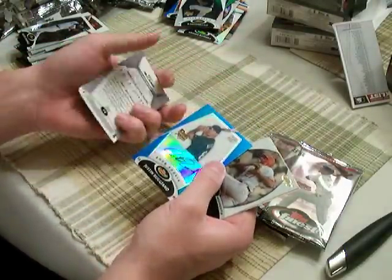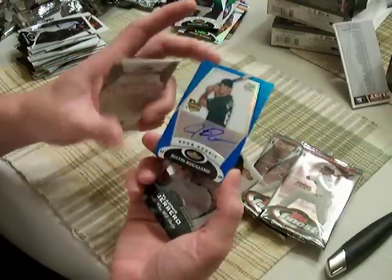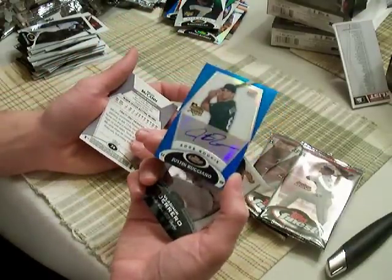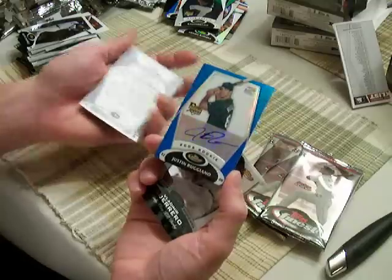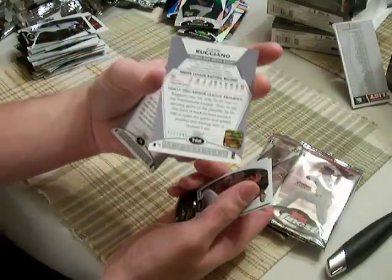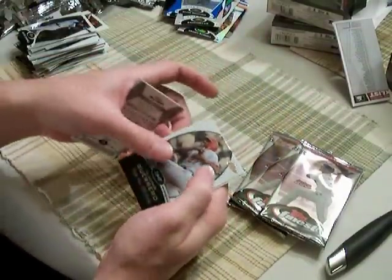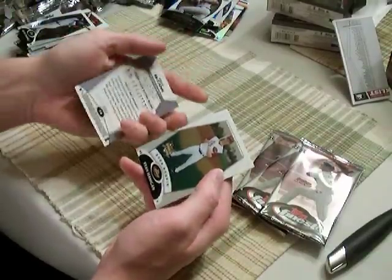The card just stuck together. Justin Ruggiano — another young Tampa Bay guy. Nice little on-card auto, numbered 399. Pretty cool. Refractor, Blue, flat.